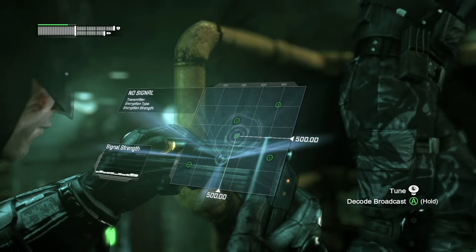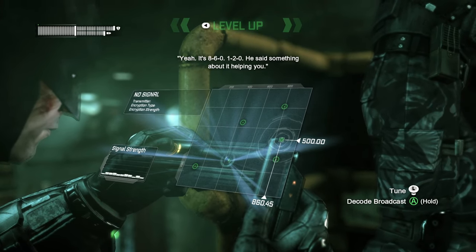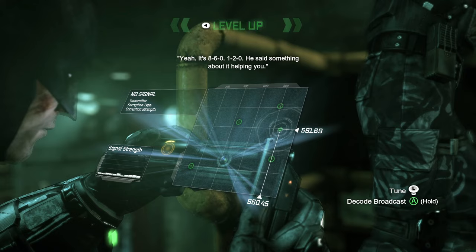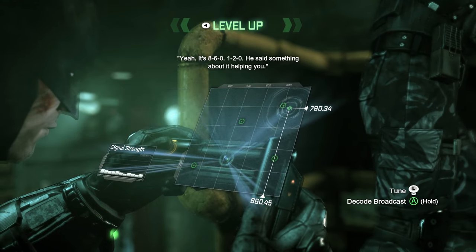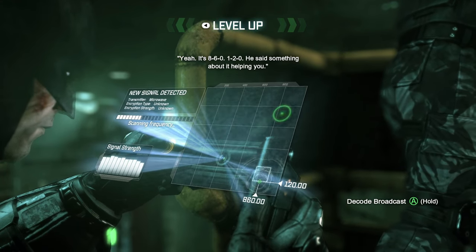The sequencer can also be used to listen into radio frequencies, mainly used during Riddler challenges but also hiding a couple of cool easter eggs. Admittedly, it's a secondary feature I completely forgot about until I needed to use it.